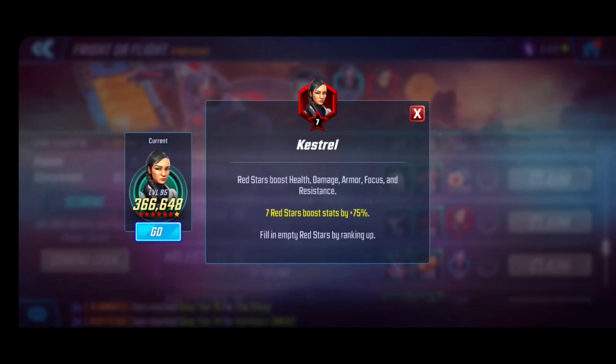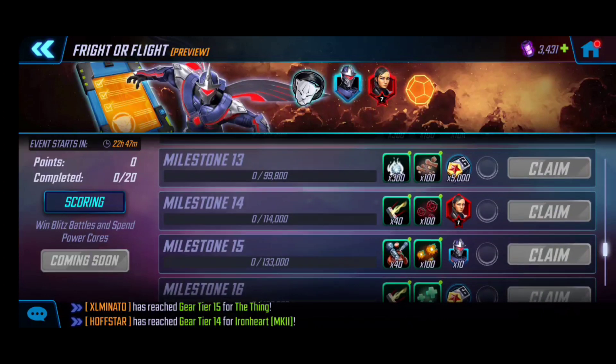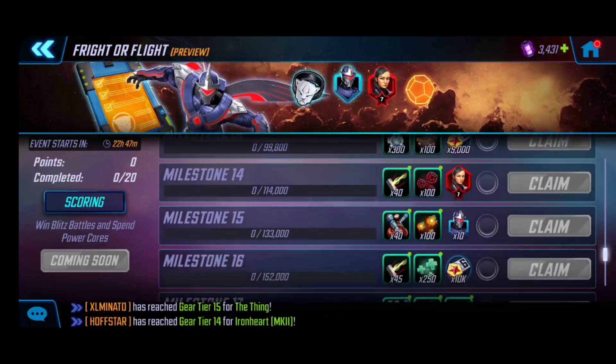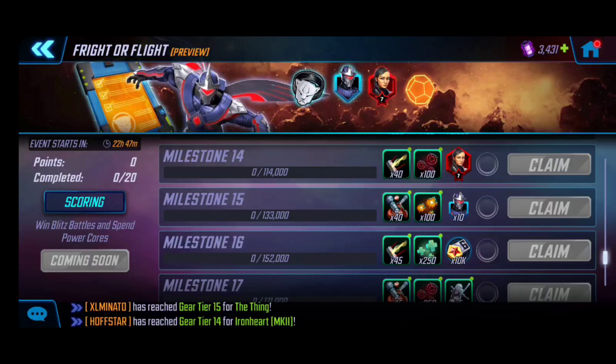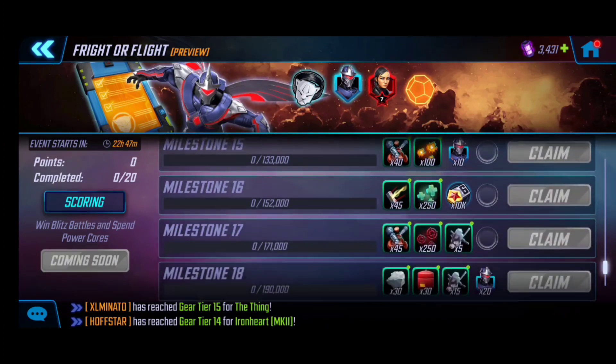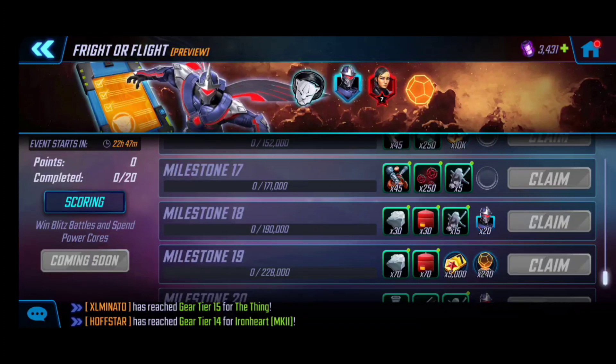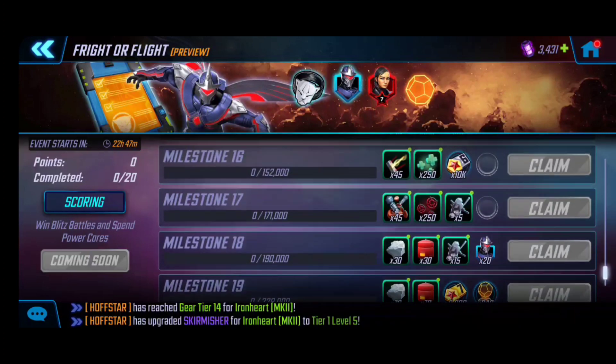Beyond that, there's the seven-red Kestrel — I haven't unlocked that yet, so this is a huge addition. Kestrel is the bread and butter of the Pegasus team with Iron Man Infinity War, and she's also viable for Dark Dimension 6. She's one of the feature unlock characters needed to unlock Apocalypse 2, so getting that seven-red is icing on the cake. The 133,000-point milestone 15 is another good target for additional Dark Hawk shards. Milestone 18 with 20 Dark Hawk shards is possible but may require spending more cores.